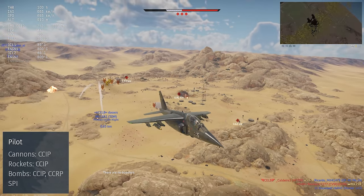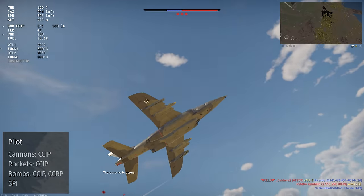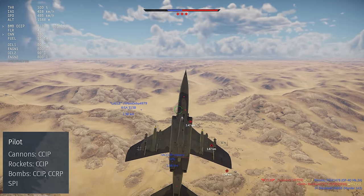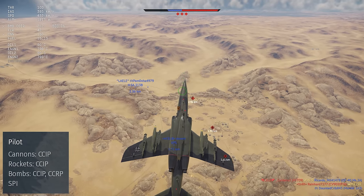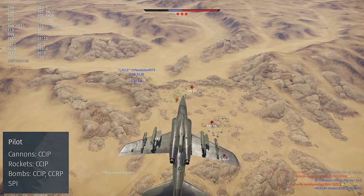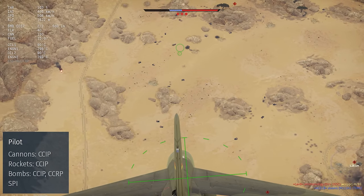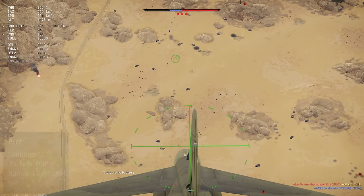The Alpha Jet gets a ballistics computer that includes a CCIP for all of its weapons and a CCRP for the bombs. It doesn't have a radar warning receiver, a radar set, or any other sensors, but the German Alpha Jet does get a small supply of countermeasures, while the French version doesn't. France suffers, I guess.